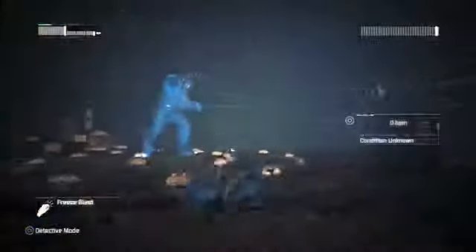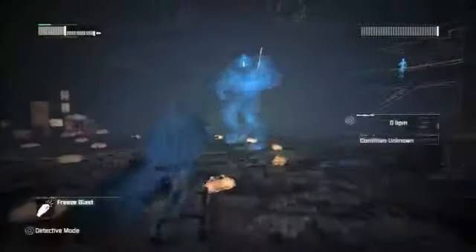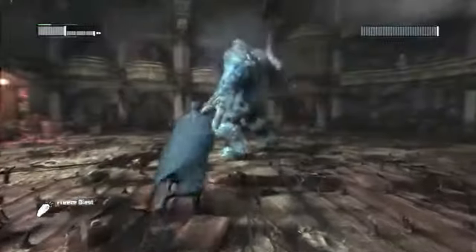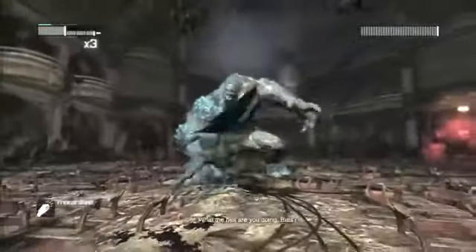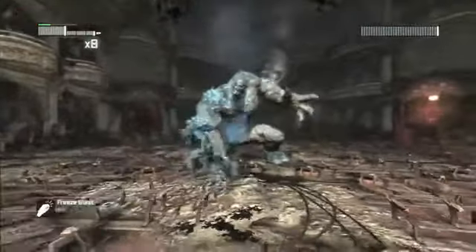When his life reaches zero, Clayface will freeze solid. Run up to him and press square to start a mini cutscene of Batman scaling the hideous creature and grabbing the sword stuck in his back. After receiving the sword, start slicing away at Clayface. You will eventually climb back up his body and sink the sword back into his neck.